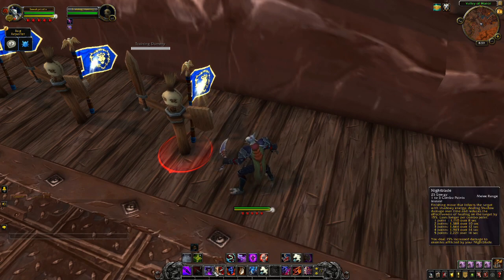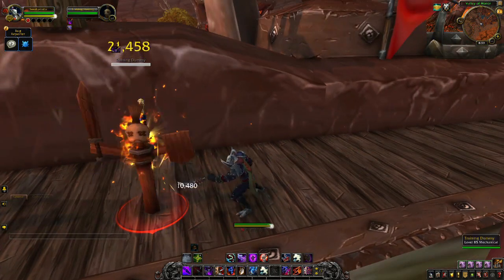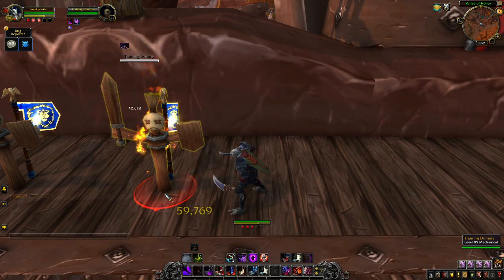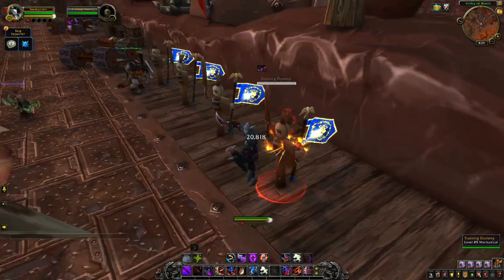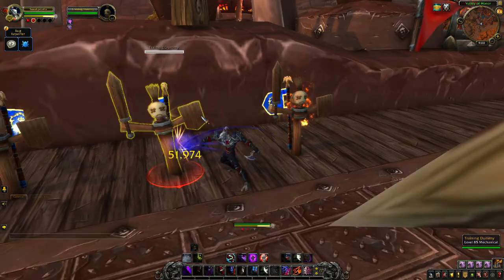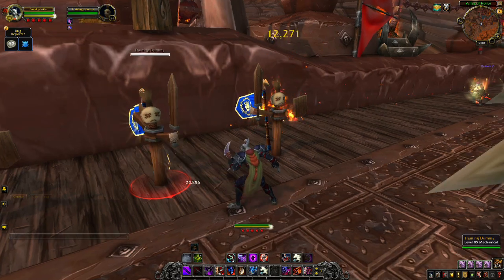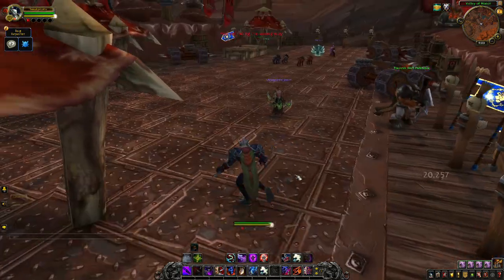Now onto Night Blade, which is our first combo point spender. It shares the same animation as the Assassination Rogue Eviscerate — looks really good, I like it. We'll show you Night Blade one more time — looks awesome, fantastic. Now we're going to show you Eviscerate — very nice, nice jumping double slash, look sharp! And there's something I want to show you guys in just a moment. One more Eviscerate — perfect, looks amazing.